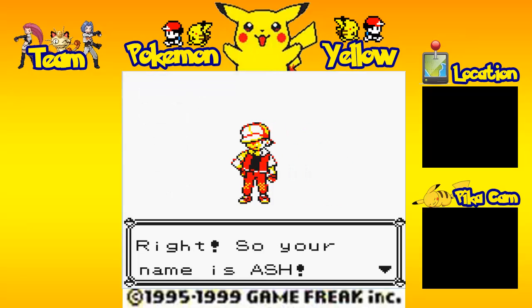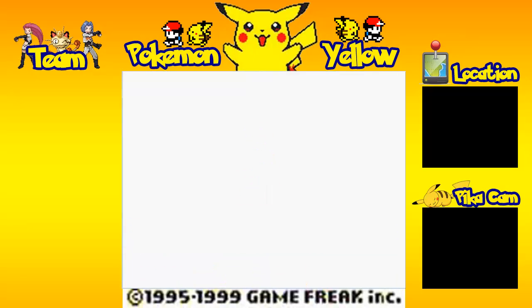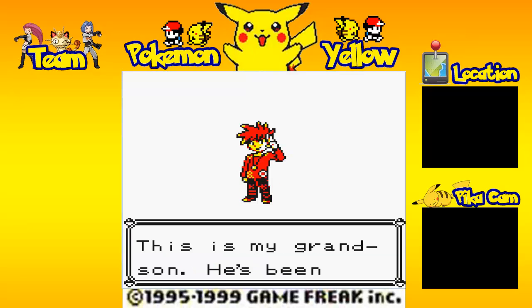I'm going to be going by the anime names and I'm going to be Ash — for Ash Ketchum. So your name is Ash. Our name is Ash. We're a ten-year-old boy going off on an adventure.